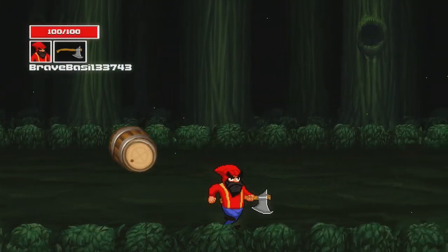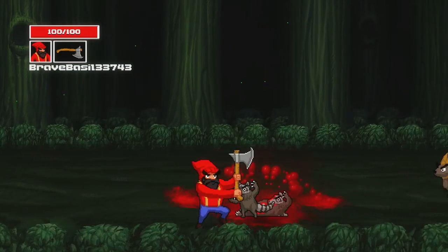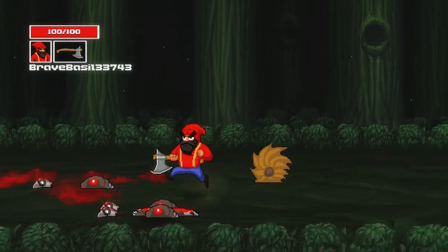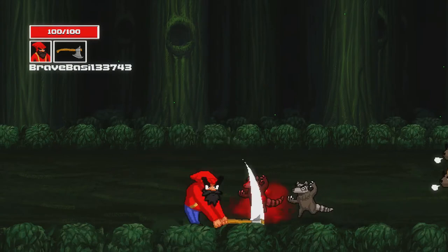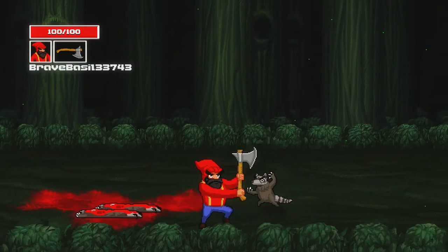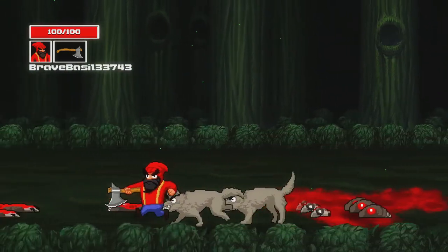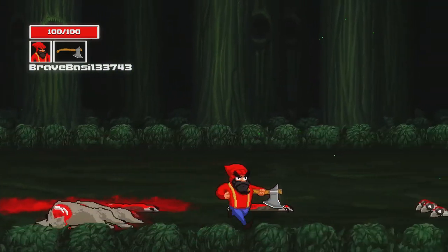This level introduces us to yet another hazard: barrels. Thankfully, the barrels don't hurt us when the art overlaps, unlike the sprites for the porcupines. We have just enough time to move around the barrels or smash them — I prefer to smash them because it's slightly more satisfying. I can't help but notice that this level is called 'Sonic the Porcupine,' even though it's the level where they introduce barrels and not the level where they introduce the porcupine enemy. That level name could have been used better a bit earlier.